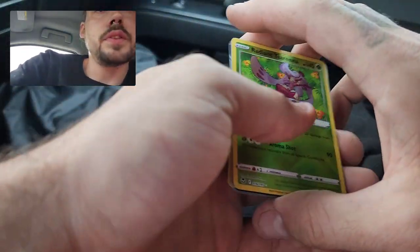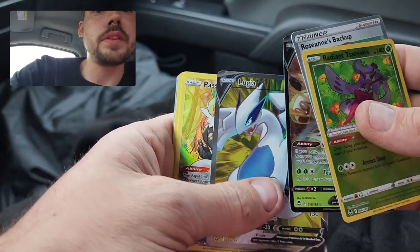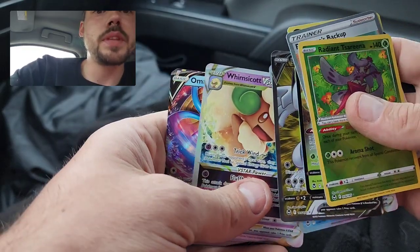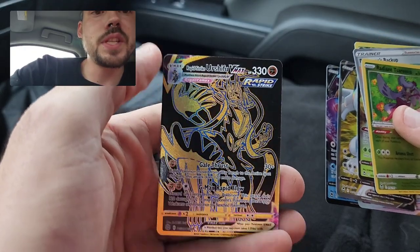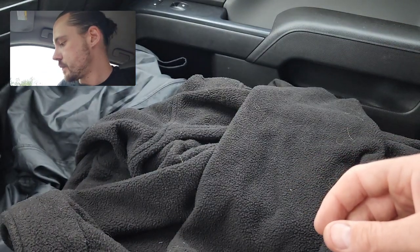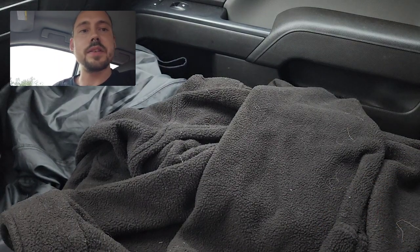Quick summary: got the Radiant Serena, the Rainbow Roseanne's Backup, Chestnut V, Lugia V Full Art — probably the star of the show — Passimian Trainer Gallery, Rockruff Trainer Gallery, Vulpix V-Star, Whimsicott V-Star, Omastar V, and the secret black and gold Rapid Strike Urshifu V-Max from the Brilliant Stars Trainer Gallery. Definitely did pretty alright for 16 packs. Anyway, thank you very much for watching — please consider subscribing.